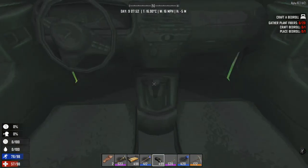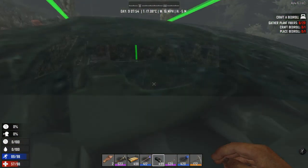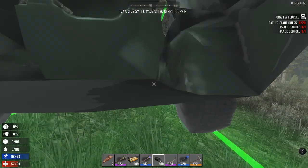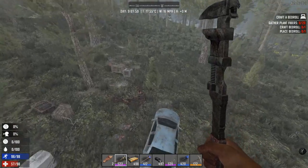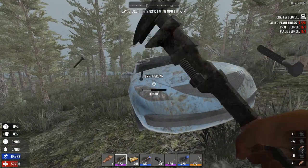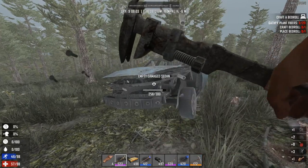Let's try another car — maybe we get lucky, and if not that's okay too. You can also see you get leather from the first part, which comes from the seats on the inside.